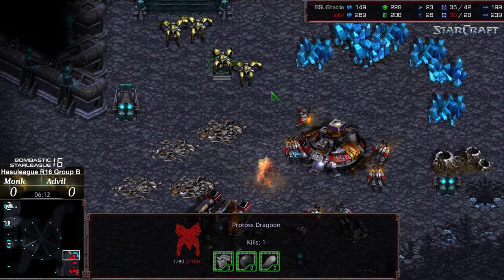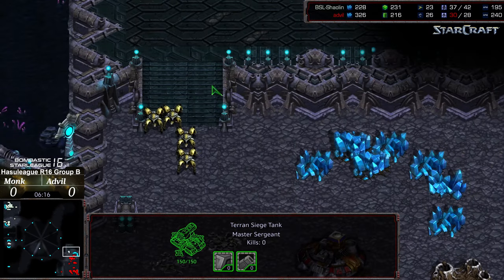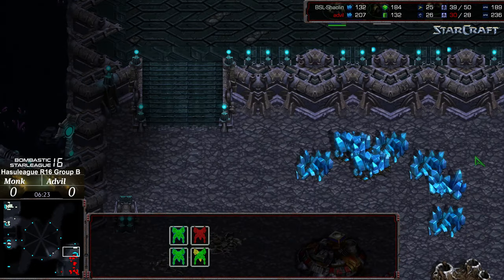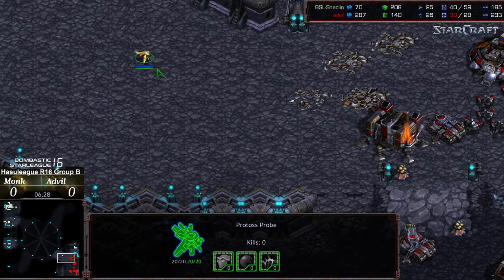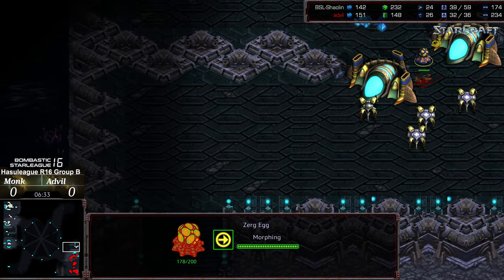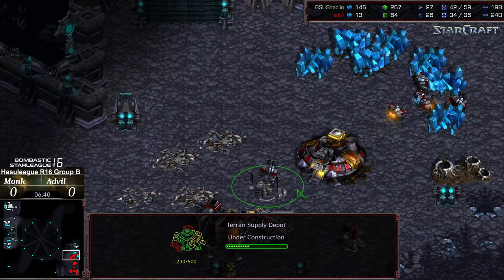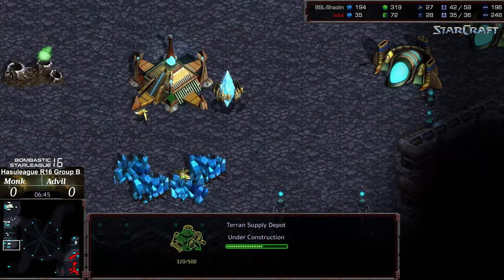Dragoons continuing to damage what they can. Looks like the siege tanks repositioning — the two siege tanks now trying to reestablish control of that natural expansion. But the third nexus overall is just about finished, and another probe making its way. I think he was going to try to build proxy gateways. They're already opening up the Zerg eggs to maybe allow for a follow-up Dark Templar to walk into the natural expansion. I really like the cohesive game plan top to bottom here from Monk.